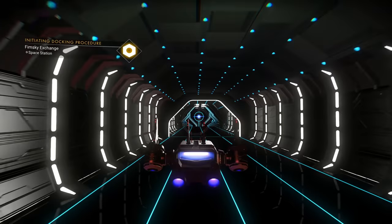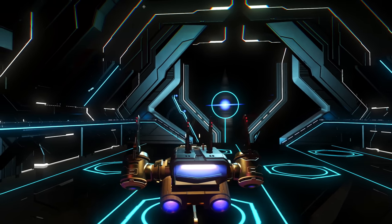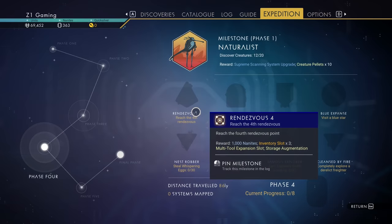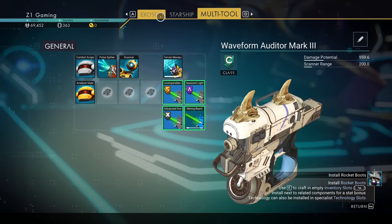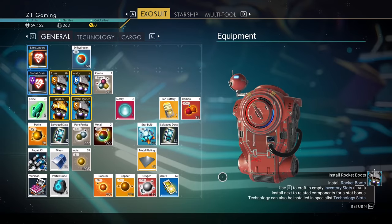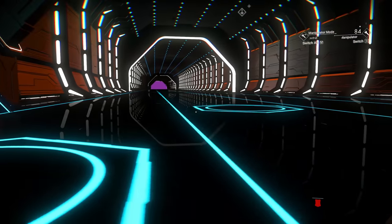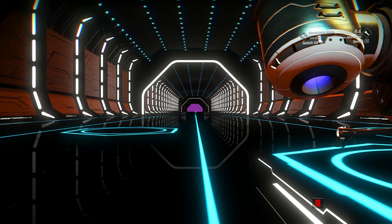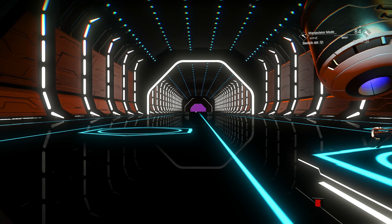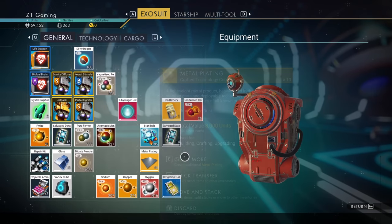We're making a quick stop at the space station to offload and sell stuff - basically clear out inventory of things I don't need. What class is this ship? C-class. We have vortex cubes and random bits and bobs - I want to sell them and then go unlock some more stuff for base building. We need to get a portal going and some mining stuff. I have 29 salvage data right now.